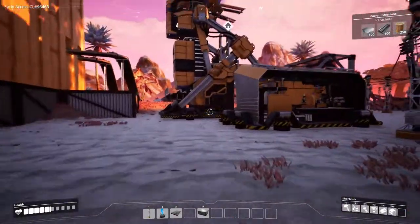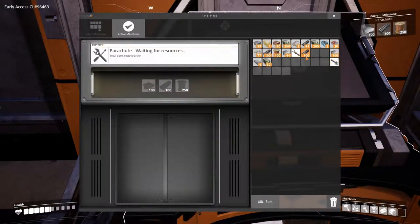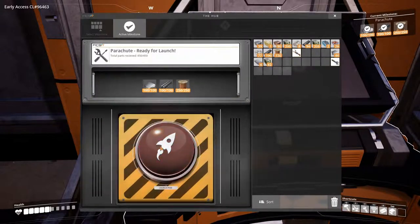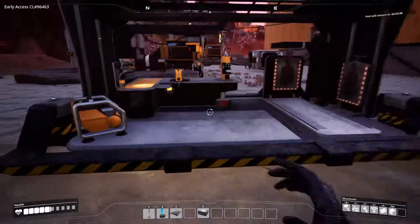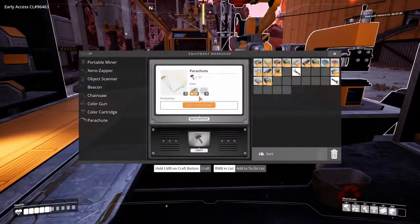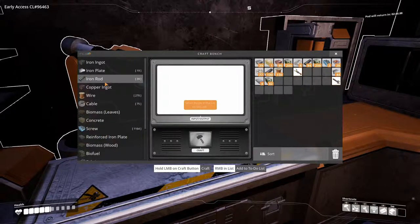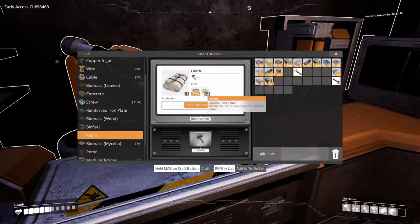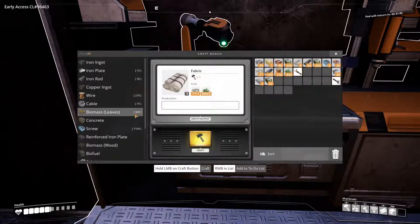After setting up the first phase we need to focus on getting coal — I'm not sure how far away it is, but I expect it's quite far. With the parachute researched, let's see what it takes to make one. It needs a little cable and some fabric. Fabric is made from leaves and we've got plenty. I need two more fabric pieces.